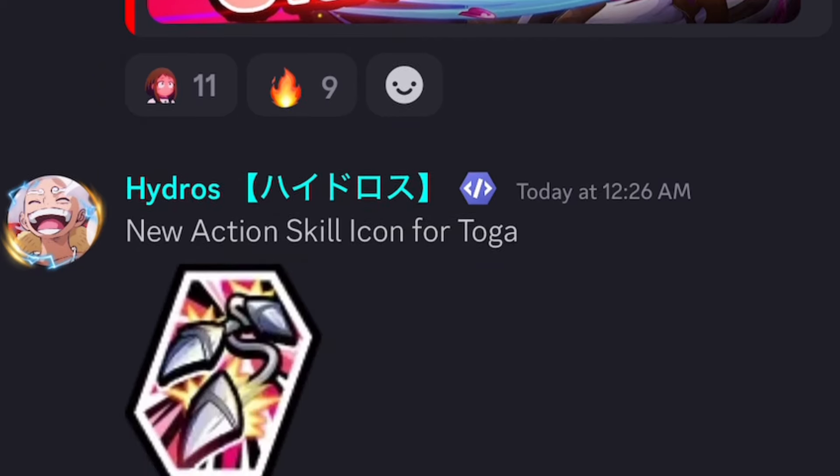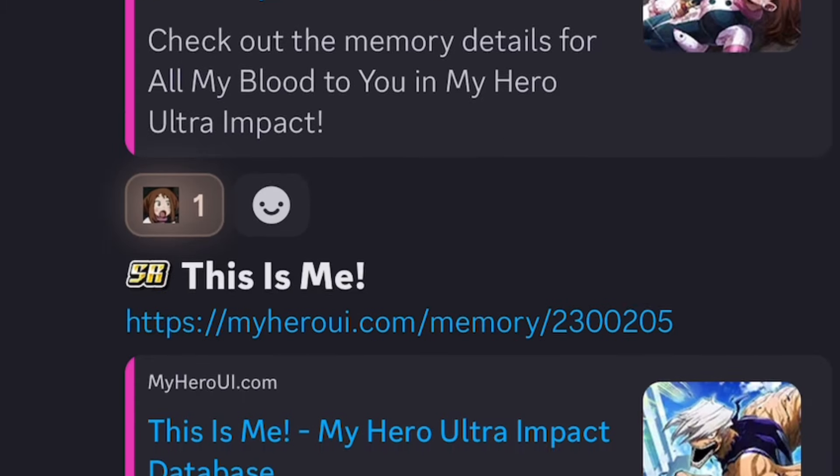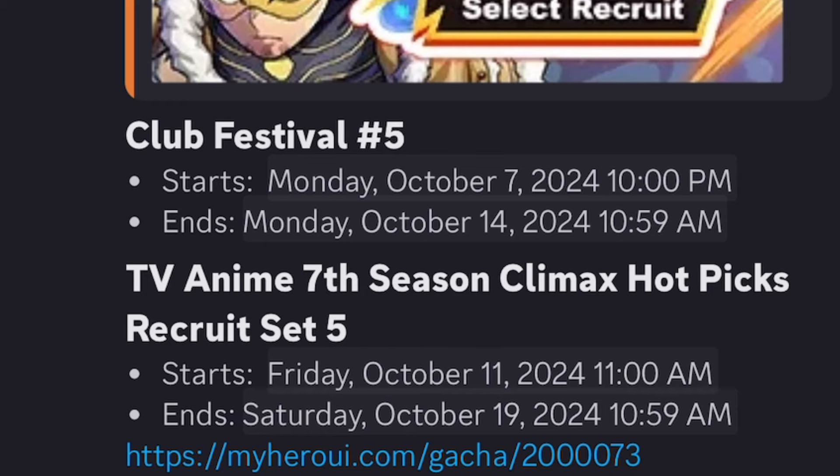We have the new icon for Toga, plus a Halloween item with a bunch of pumpkins — I like this. Club Festival fifth-place tiers are: First, Second, Third, Elite, and Bravery. For the event schedule: Impact Fest is coming out literally today at reset. Club Festival Support Battle Select Recruit is on October 10. The fifth Club Festival is starting today — I thought it was tomorrow, but apparently it's today. TV Anime Season 7 Climax Hot Picks come out October 11. Ultra Impact Character Select comes out October 13. The Assemble Battlefront Event with Toga launches October 16.